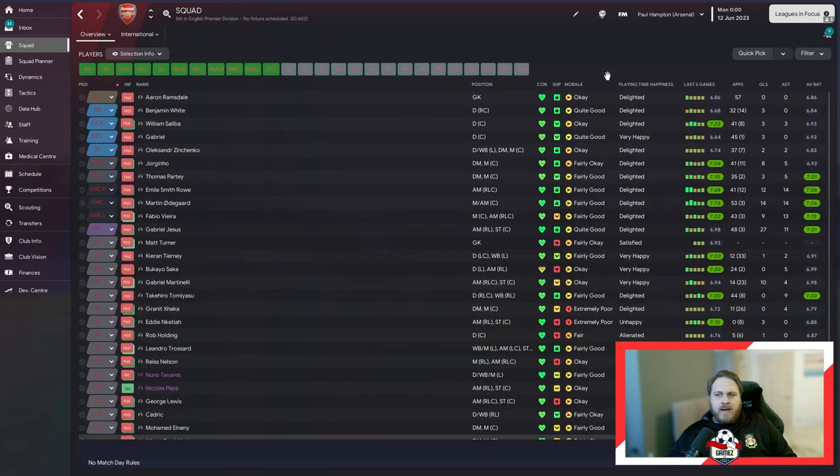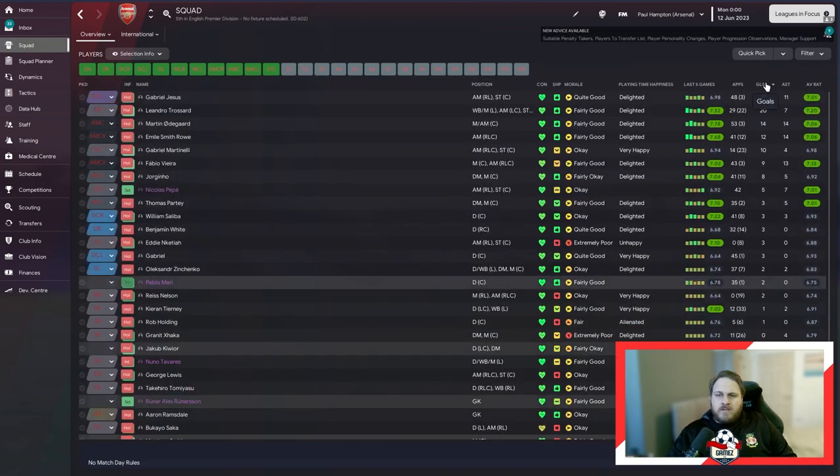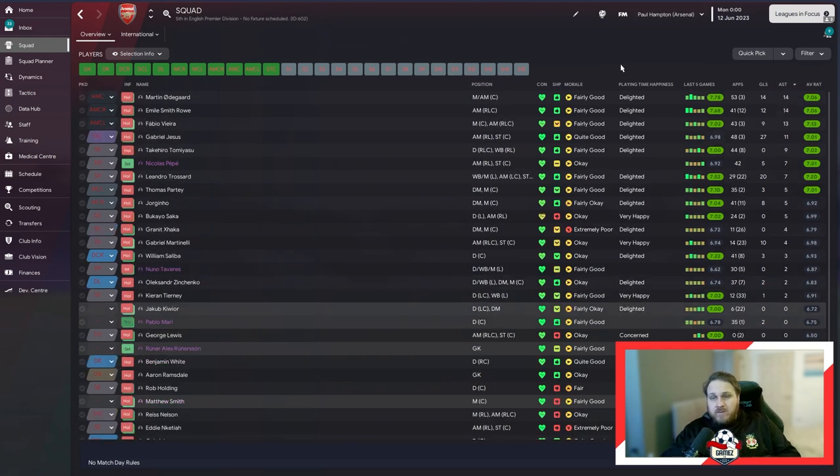In terms of squad performance, Gabriel Jesus got 27 goals and Leandro Trosser got 20. Odegaard got 14 goals as well. For assists, Odegaard got 14, Smith Rowe 14, Fabio Verrera got 13, and Gabriel Jesus got 11. Tommy Asu also got 9, which is really good from a defensive point of view.